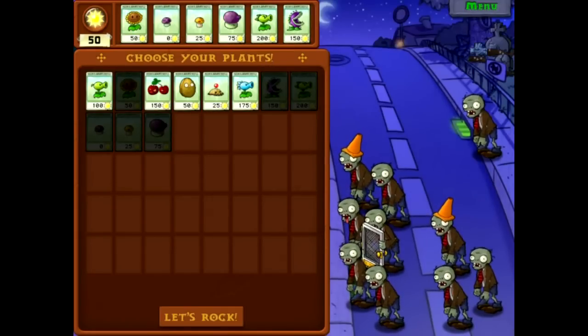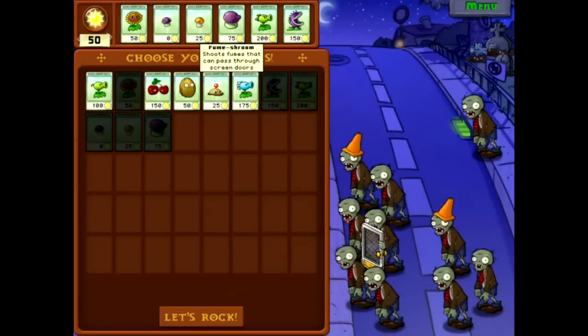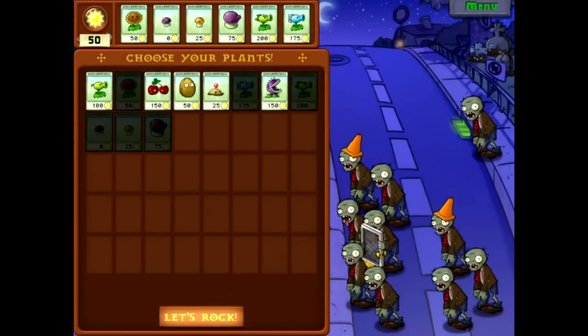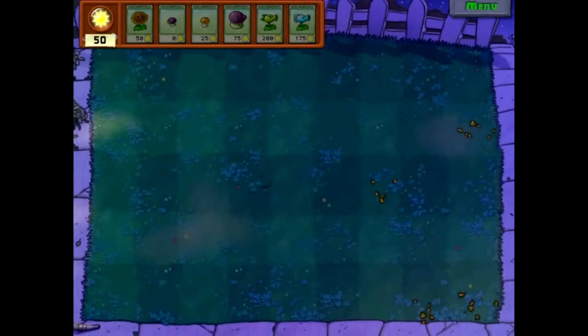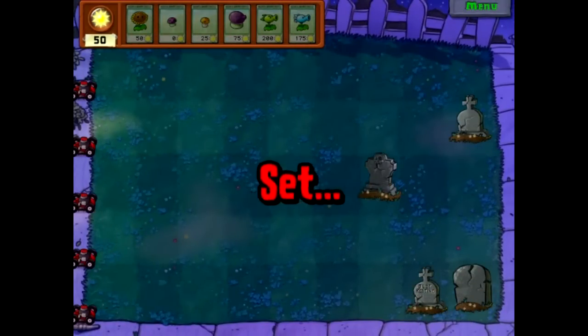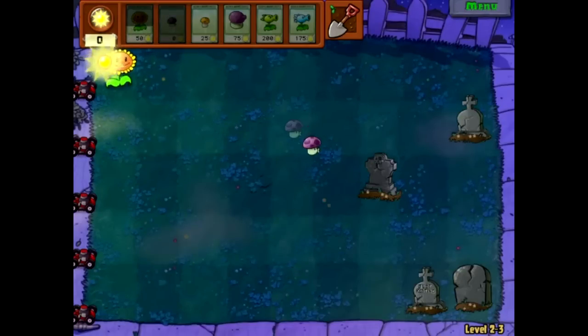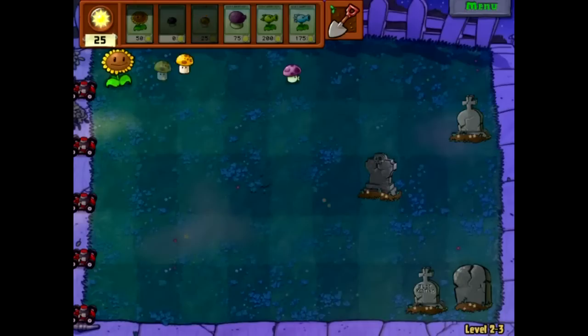So we're gonna be — what's on here that I don't need? These guys I don't need. There we go. This is the OG setup right here. I'm thinking I'm just gonna put down a regular sunflower. I don't really know the huge difference between these two.